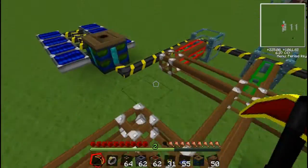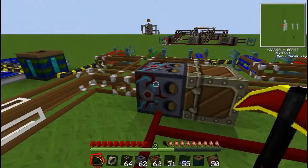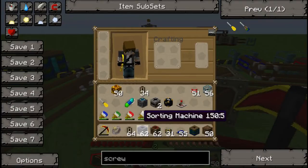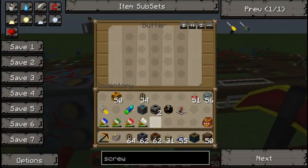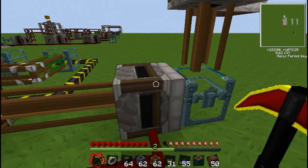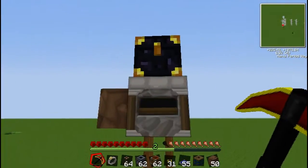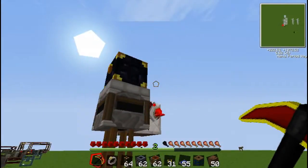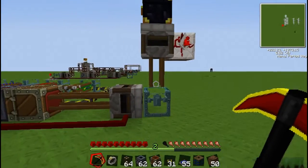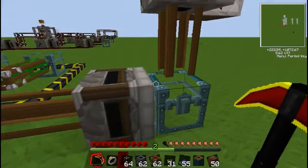Obviously you need the sorting machines — as many as you'll need — and the same number of buffers as sorting machines. You also want a transposer, or two transposers if you want to make the add-on I showed earlier where you can sort stuff from anywhere in the world.